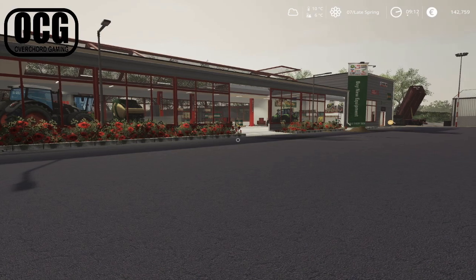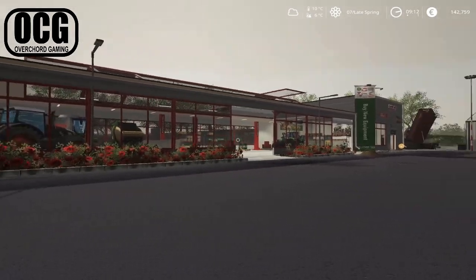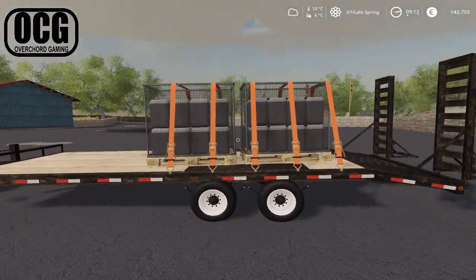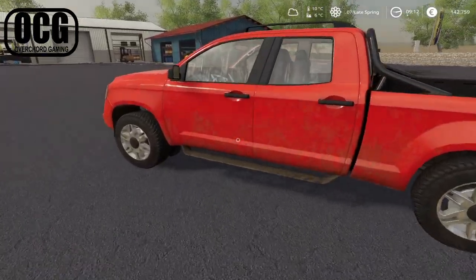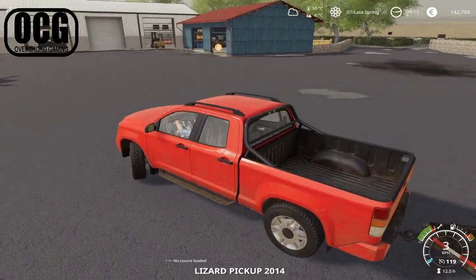Hello everybody and welcome back here on the store down at the Icehold Farm. I've just taken the flatbed down. We've been picking up a couple of buckets of molasses because today we are going to be hiring ourselves a pallet maker.